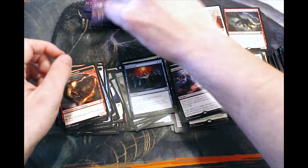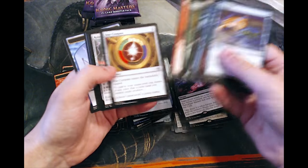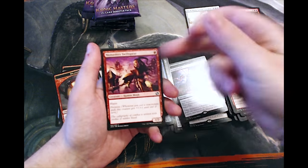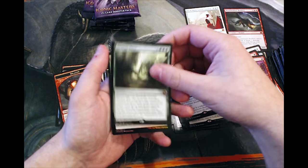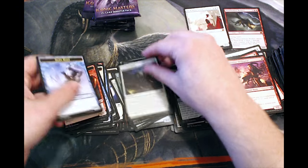And a foil Mana Leak — another one of my favorite cards. Gotta love Mana Leak. Kuldotha Monument, Coordinated Assault, Monastery Swiftspear — pretty good — and Genesis Wave. This probably isn't gonna be worth much after this set is out for a bit, but it is actually a really good card so I'm happy to see that. Last I saw it was probably between three and five dollars, and it's probably gonna drop fairly significantly with this reprint.